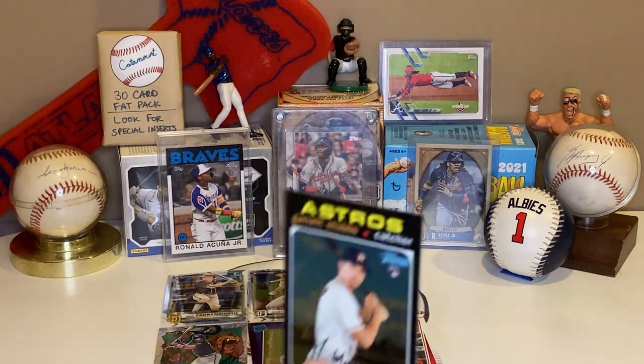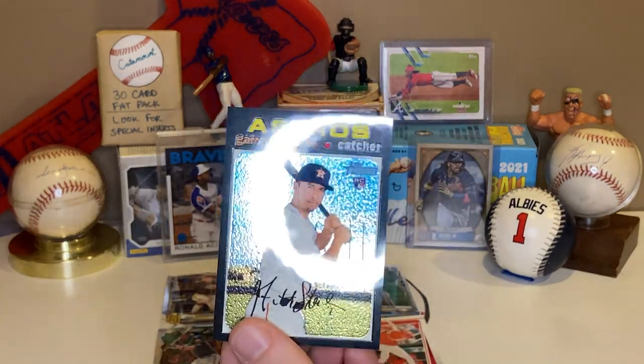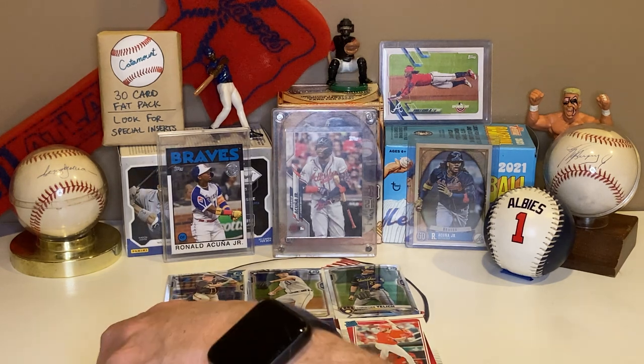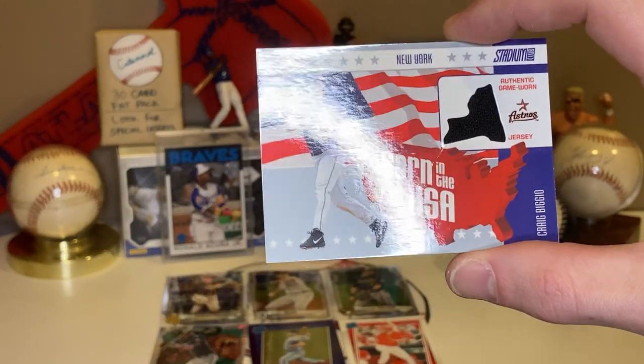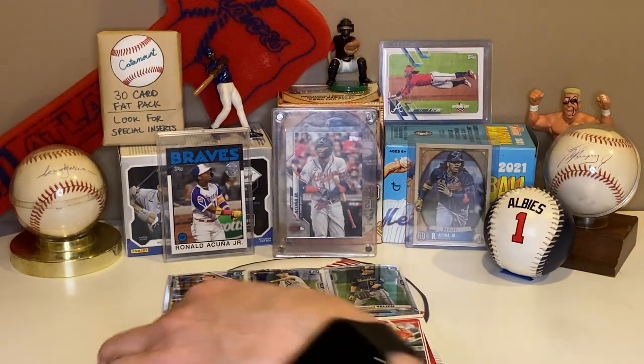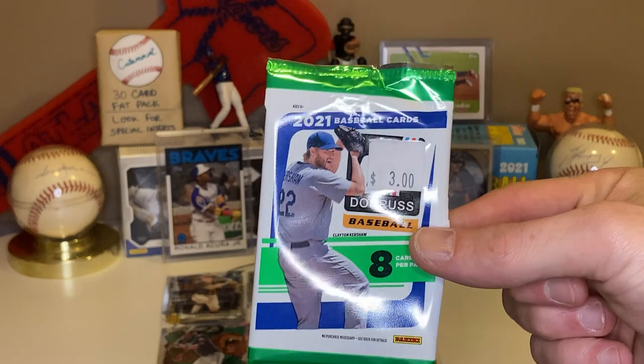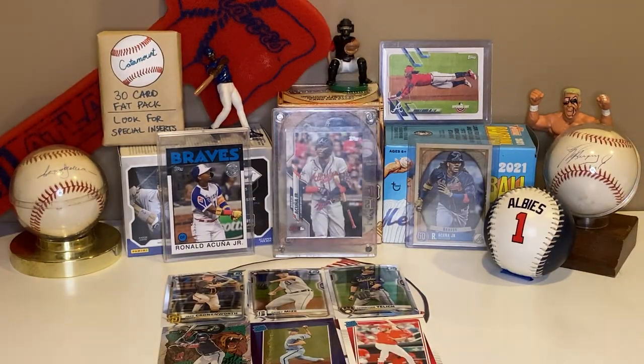So the Garrett Stubbs card from the Heritage pack is nice, but the other two cards weren't great, so that's fourth place. The Bowman Chrome started off real nice but that's third place. The Stadium Club's Biggio game-used jersey is a really nice card, but I think we have to go with the Donruss as our winning pack — that Acuña, the Nate Pearson, and the Dylan Carlson rookie card put it over the top. Surprisingly, 2021 Donruss is your winner! Let me know in the comments if you think another pack won, but that's my pick. Appreciate you watching — please like and subscribe.